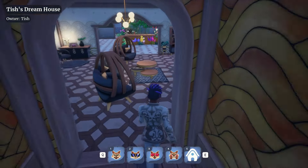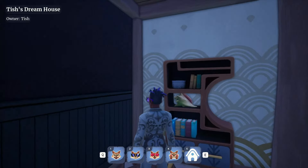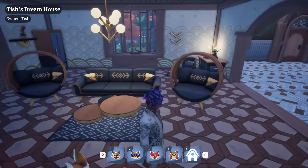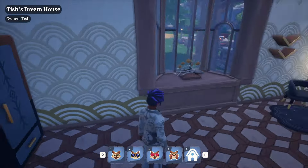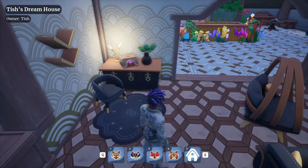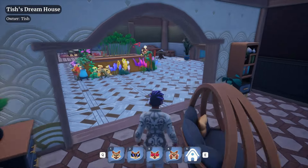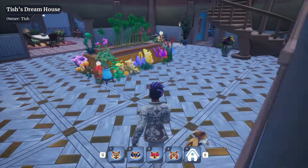The one thing I haven't seen in her house yet are any of the star gems. I haven't seen any of those yet, so I wonder if she has those at all. We got Einar's music box here, which can't even be played either. Nothing in here is interactable. I wish it was, though.